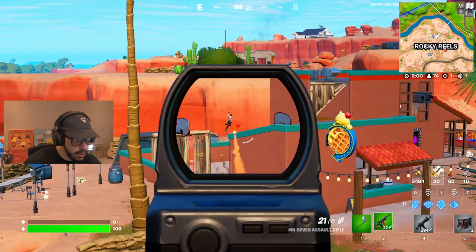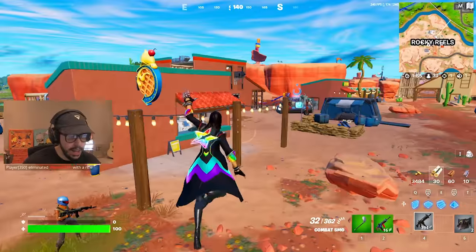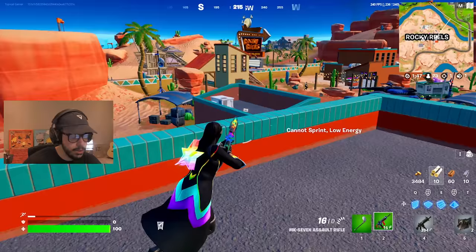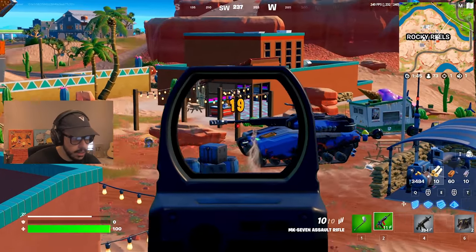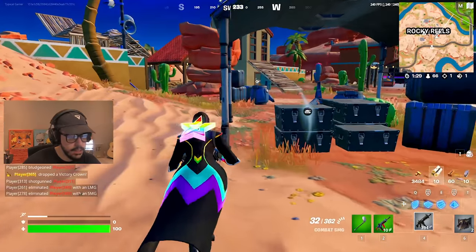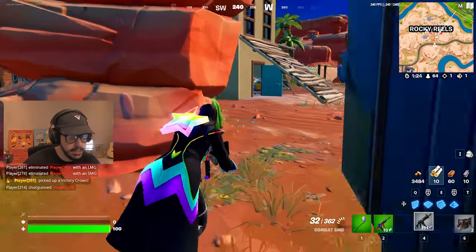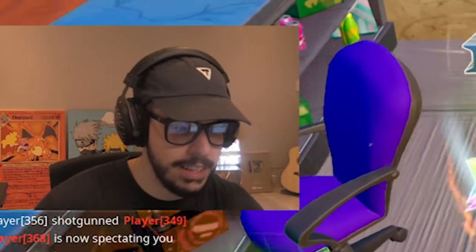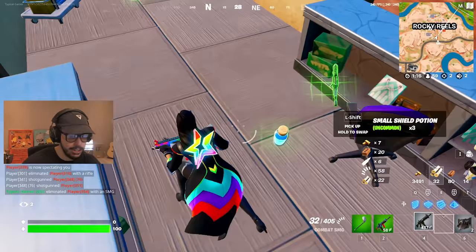I'm gonna be completely honest with you guys — this guy got shredded. I gotta chase this. I know I don't have any shield, but that's when we find a shield. They're gonna be so low. Oh, he's got the tank — this is bad. We gotta continue to play this smart. Let's see if I can sneak up on this guy, he probably won't expect a sneak attack. He definitely did not expect a sneak attack. And I got a shotgun finally — let's go!